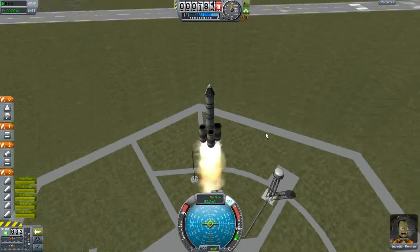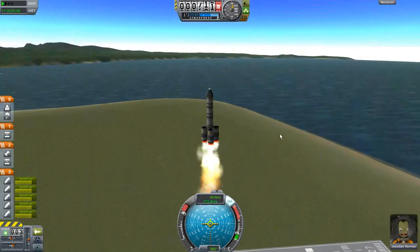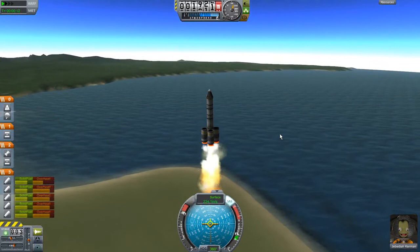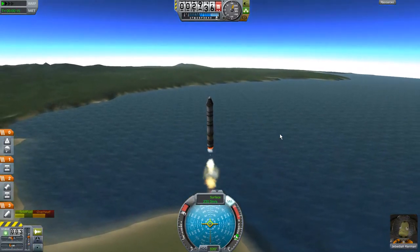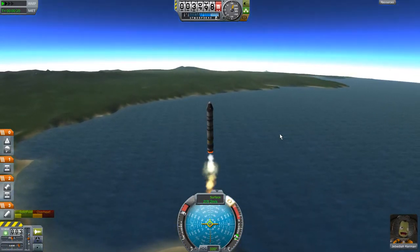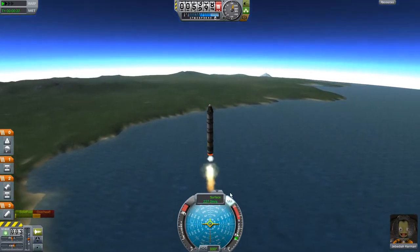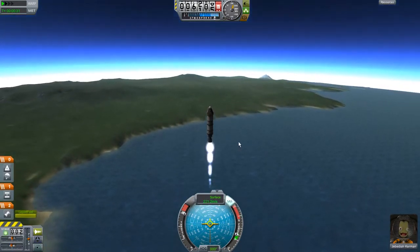This rocket is a little overpowered. I didn't really bother doing things like a gravity turn before. Looks like our solid rocket boosters are going to blow themselves apart. Okay, there's a design problem. One rocket booster is speeding us up, which is okay, and actually we're going pretty damn fast. You don't really want to be going this fast this low in the air. There was our decoupler.